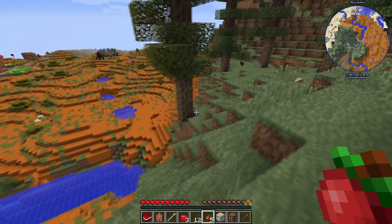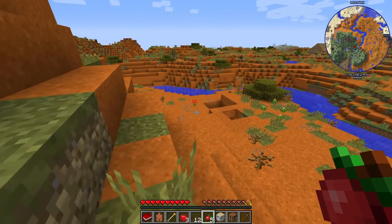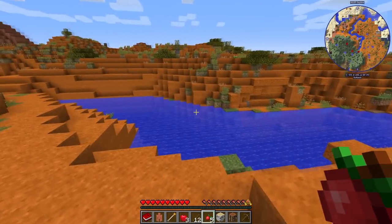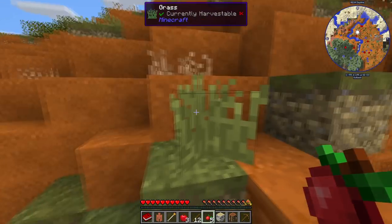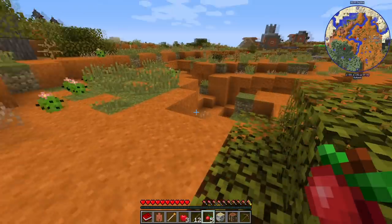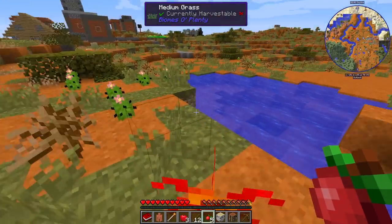I said rat because I actually have the rat mod working correctly. Before, rats spawned like hostile mobs in darkness and were a lot harder to find. Now I have them spawn normally — they just spawn normally, not like a hostile mob. That means we should be able to tame some rats. I've been told rats are super OP once you get the materials required to upgrade them.